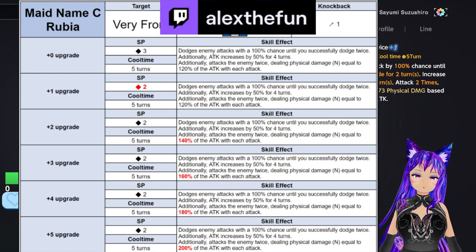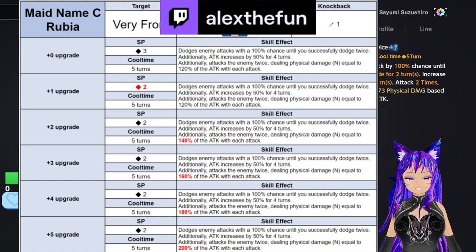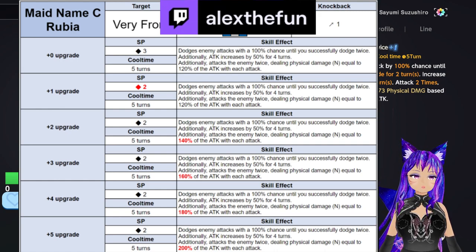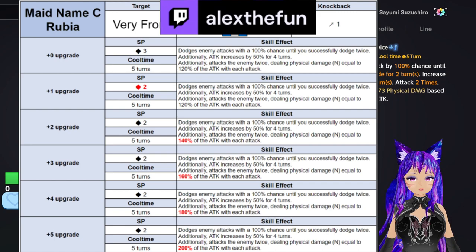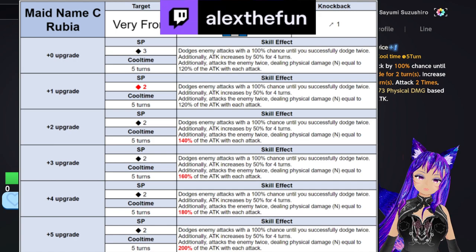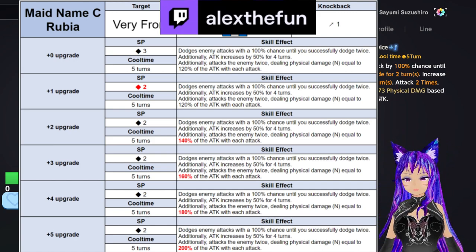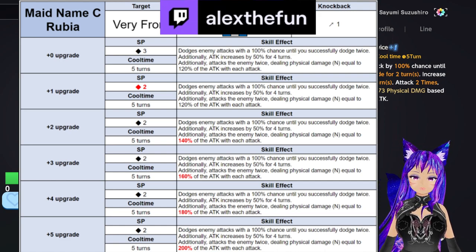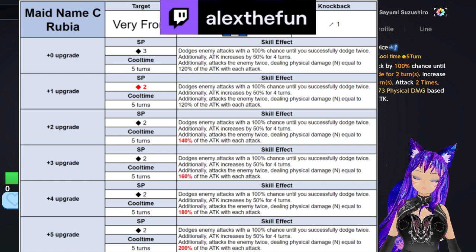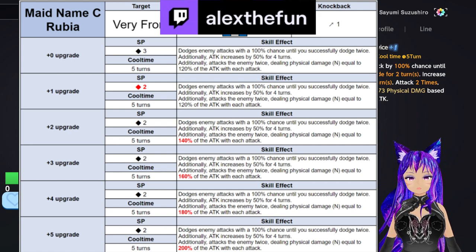At plus three, instead of 140% of attack, it increases to 160% of attack with each hit. At plus four, it increases by 20% more, making it 180% of attack with each attack. At plus five, it increases to 200% of attack, up from 180% at plus four.